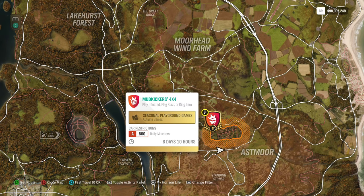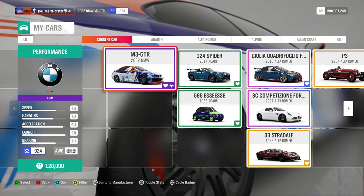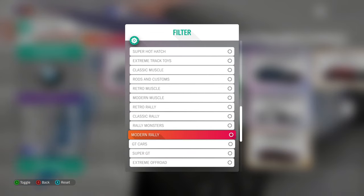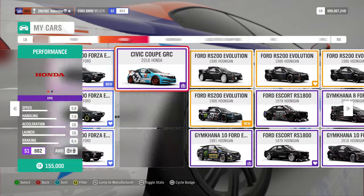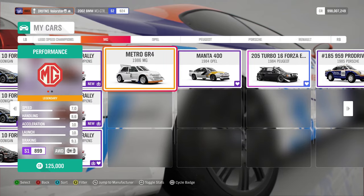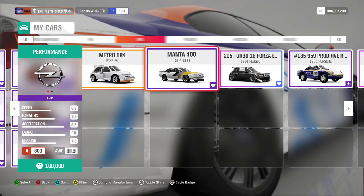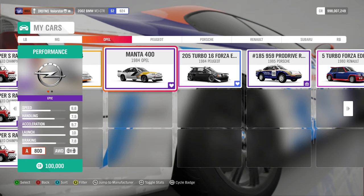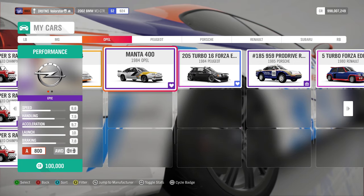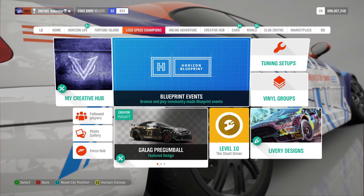For Playgrounds, we did Rally Monster at A800. There are a lot of cars available — I saw the Subaru, the Capri, and others — but the one I used was the Opel Manta 400s. It did very well in playgrounds, so I recommend you to use that car. What you win from this is a Mercedes 280 SL — also not a new car, so no need to show that one.